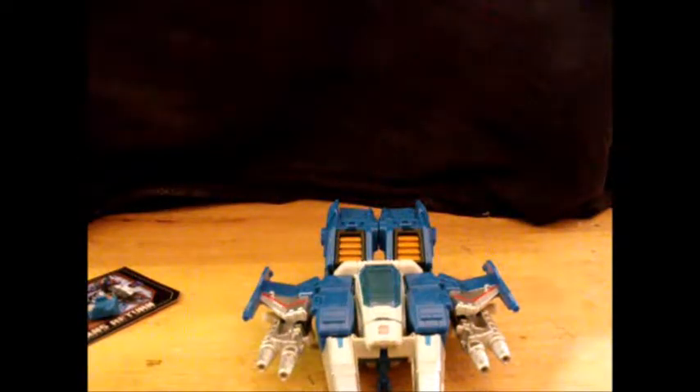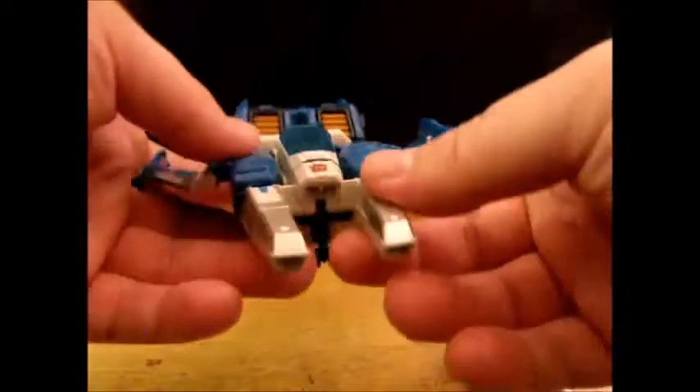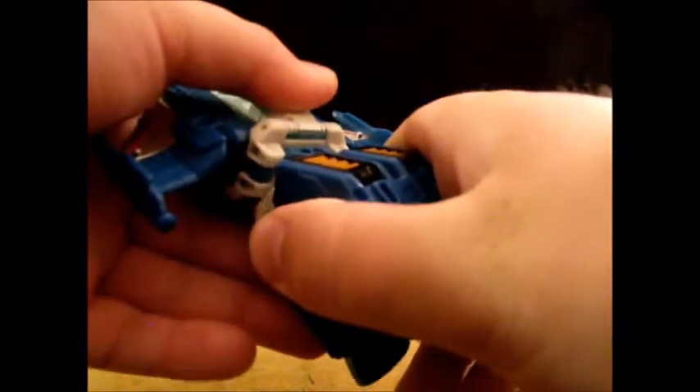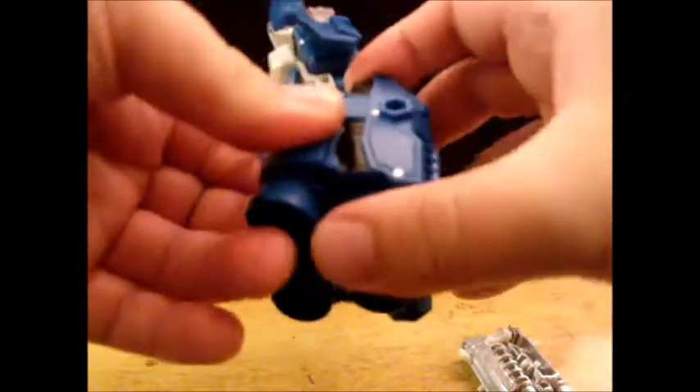To transform him, get rid of the instructions and take off the guns. Deal with the legs first — untie them and slide them down. They're on a series of hinges. Fold out the foot and close the leg, which stays with friction. There you have a little leg all done.